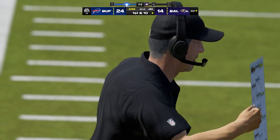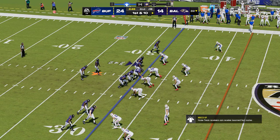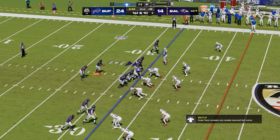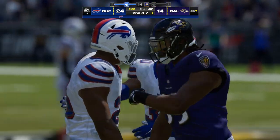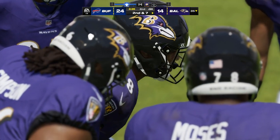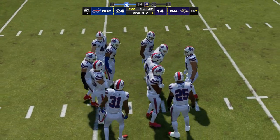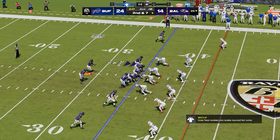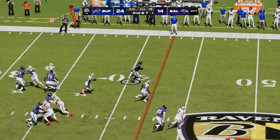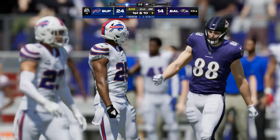From the 32, here's first and 10. Out of the gun, they give to Edwards to about the 35 — second down. Give credit to the defense for stringing that play out, no cutback angle — nice job, only giving up a three-yard gain. Second and seven coming up. Again it's Edwards — that's a good acceleration, as he's across midfield at the 48-yard line, 50 yards rushing for him as he's been tough to stop this first half.